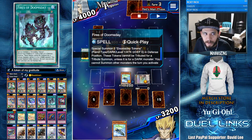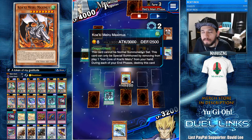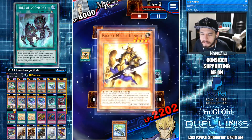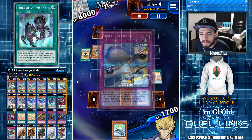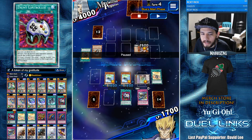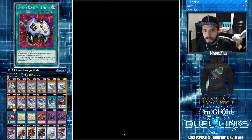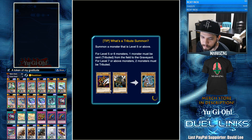He chooses to destroy my Fires of Doomsday, which makes it super easy for me. All I have to do is activate Black Falcon, switch Maximus into defense mode, and chain my Fires of Doomsday now that I have space. Now I have two tokens and he cannot destroy my Falcon. I get to save my Enemy Controller and have plenty of life points. Token Sunday destroys both monsters and summons another token. With Sandman off the field I use Aerial Recharge, go for the Econ take, activate Beatdown, and we get the win.